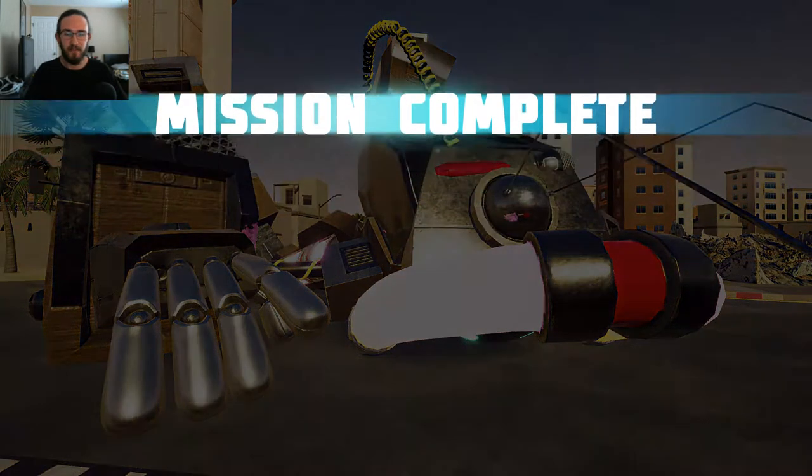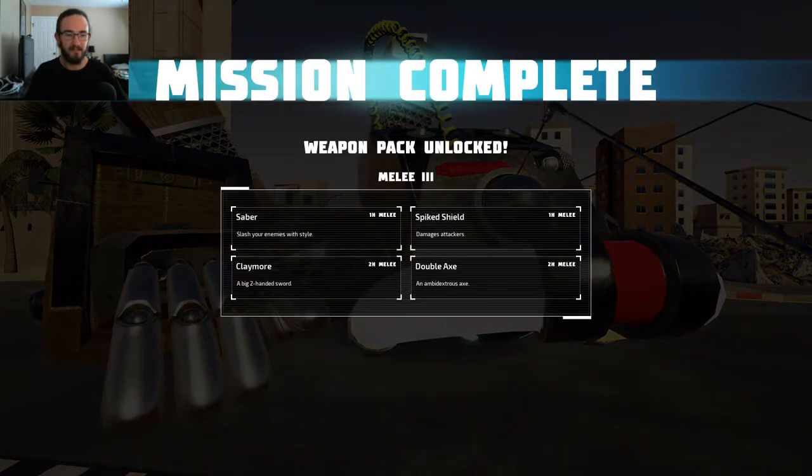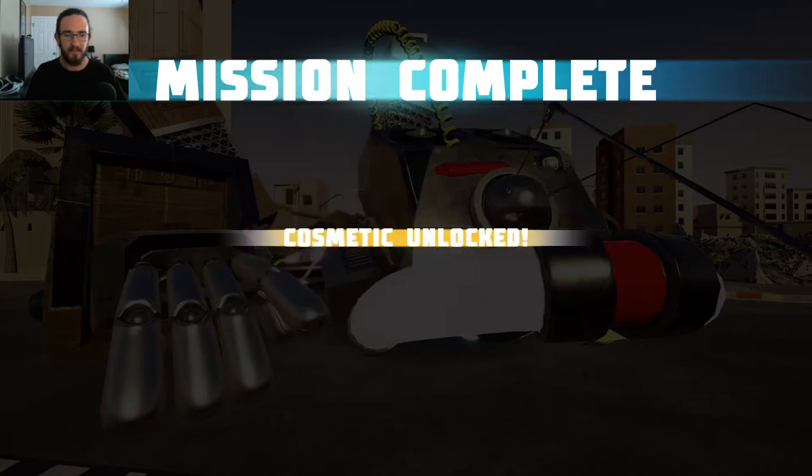Mission complete! Man, I was doing good at first — they wouldn't give me a real weapon, all they gave me was shields. Weapon pack unlocked. Claymore — big two-handed sword. Double axe — an ambidextrous axe. Spike shield. Visit the armory to equip these weapons. Excellent!